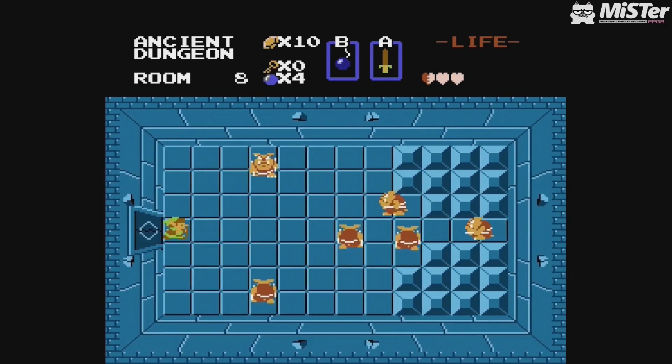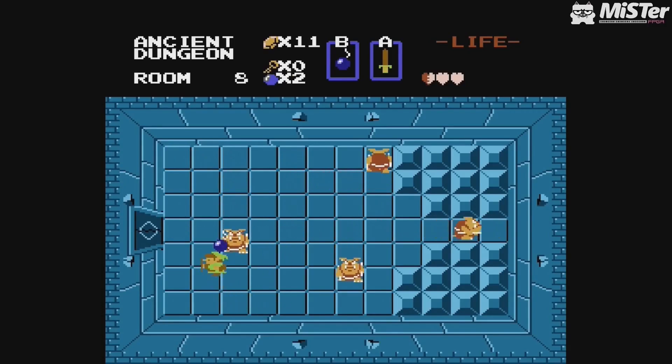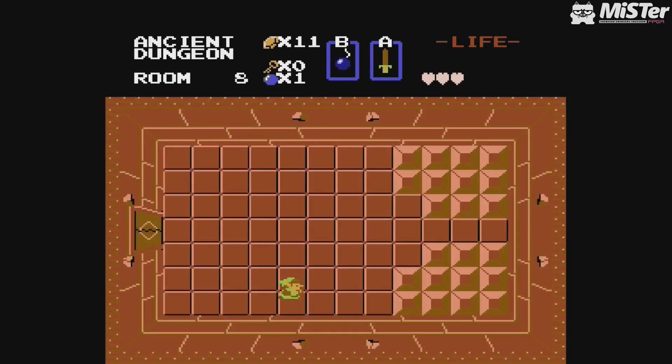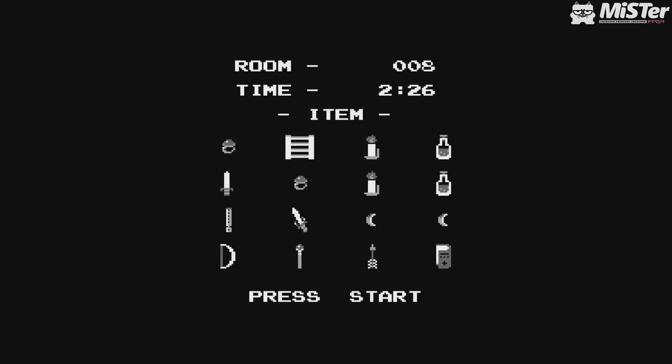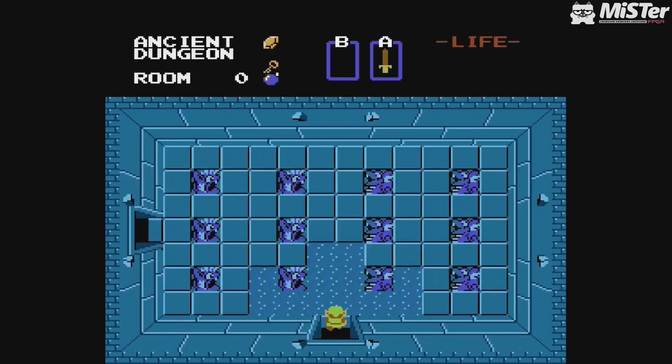You get power-ups — like bombs here — and there are others as well. When you finish your run the ending screen gives you a timer of how long you lasted and what items you got. That way you can see the items you were missing. It just makes you want to dive straight back in — you die and you want to go again.